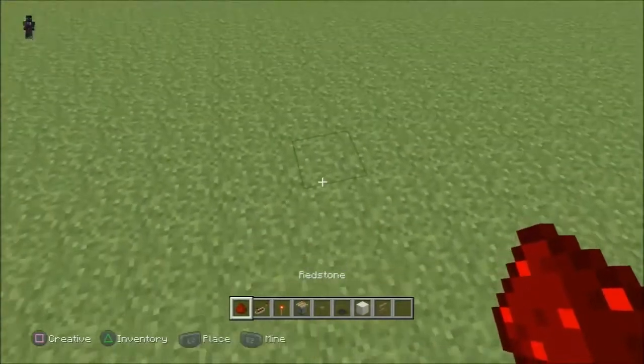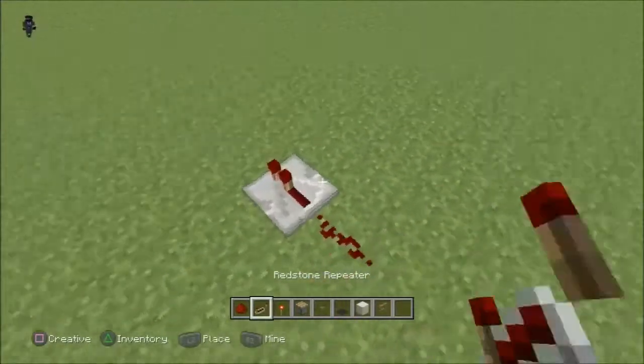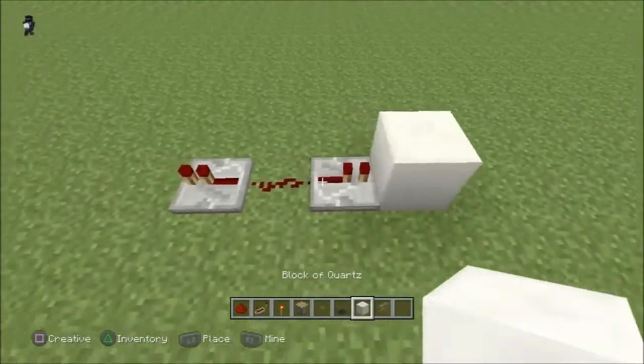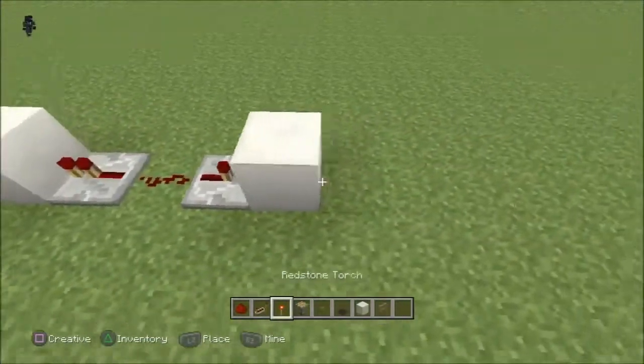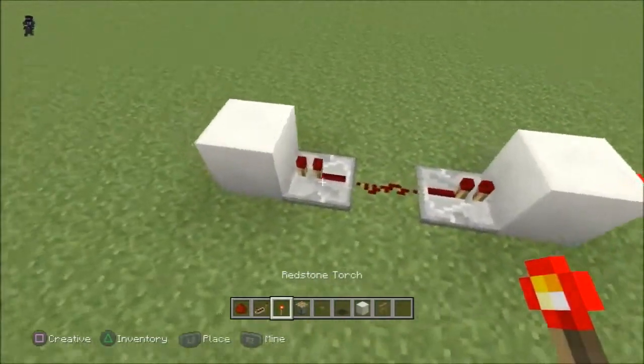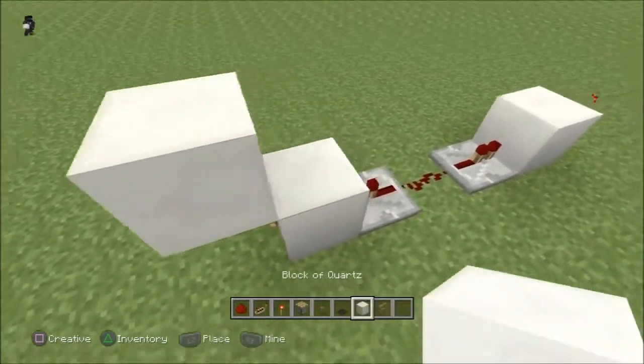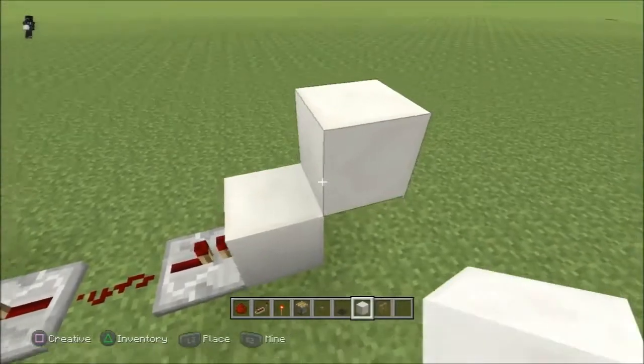So you want to start this out by setting down some redstone, and you want to set down a repeater on either side of it — make sure they are facing this way. Then you want to set down your building block behind each repeater. From there, all you have to do is set down some redstone torches. Go back to your building block and set that block down on top of each of the torches. Make sure it is on top.